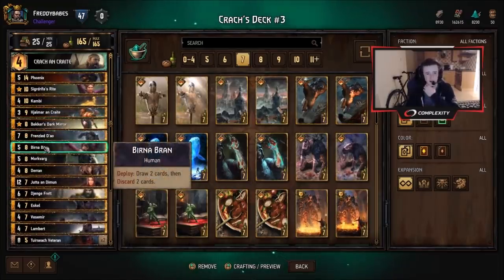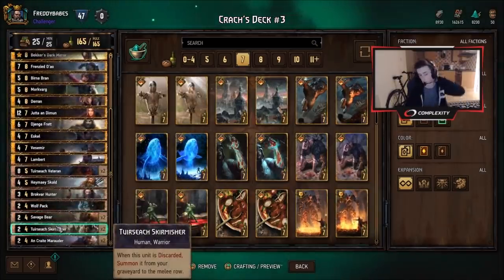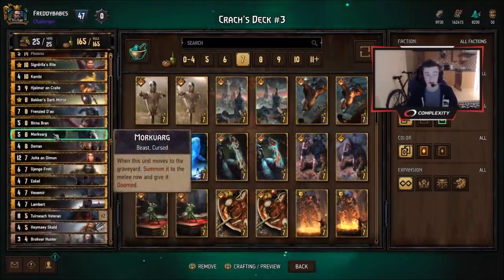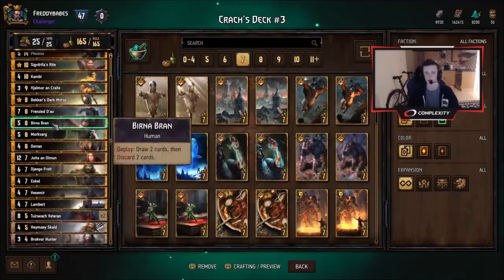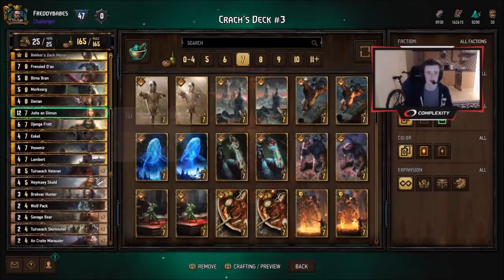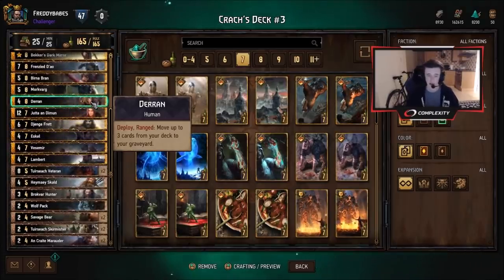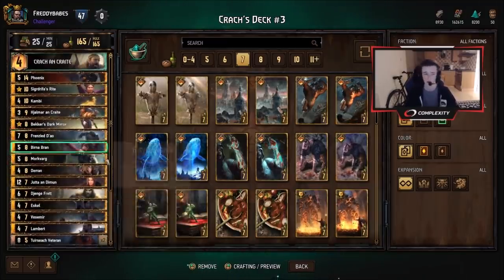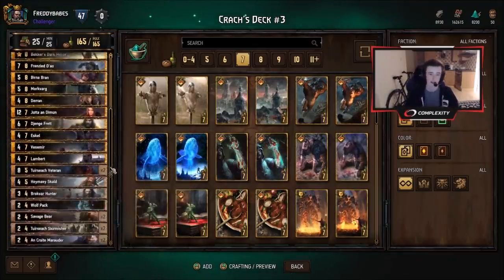We have Frenzy Dao, good value; Burner, Bran — really nice with the discards. We have Skirmisher, which is just three points if you discard it. And of course Morkvarg and Phoenix as we talked about. Morkvarg is just three points when you discard him — always wanting to get him out with Duran or Burner. We also have a Skald here for discard synergy — lots of synergies to get the value. Then of course Duran: quite often you want to use him to get rid of the junk from your deck. If there are no better targets, maybe you put a Bear in the graveyard, maybe a Wolfpack, a Veteran, or Morkvarg. It depends on the situation and how many points you need. He's really useful for thinning and getting rid of the bad stuff.